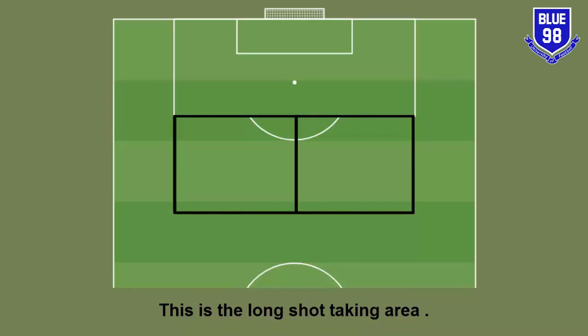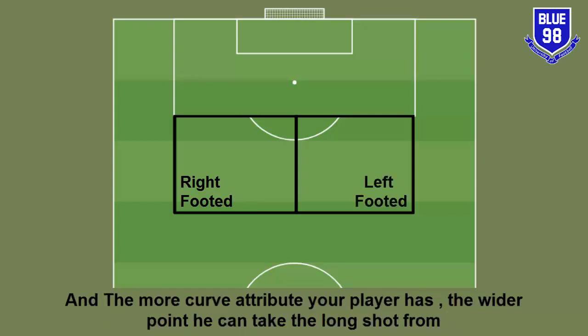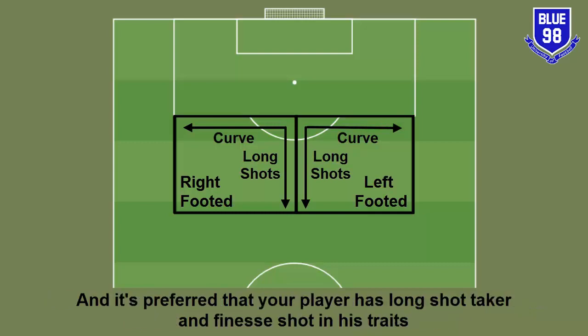This is the long shot taking area on the left side — you need a right footed player, and on the right side you need a left footed player. The more curve attribute your player has, the wider the point he can take the long shot from, and the more long shots attribute your player has, the longer distance he can take the long shot from.